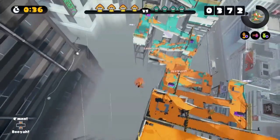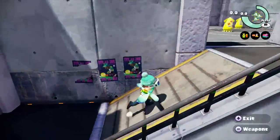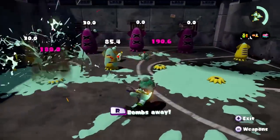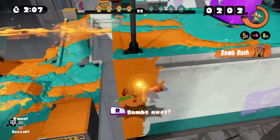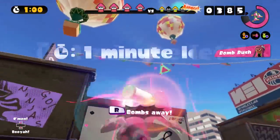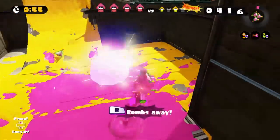If you're super jumping to your doom, you can also throw one out in the hopes that you'll splat something. The special of the Splat Charger is the Bomb Rush, which allows you to throw as many Splat Bombs as you want for roughly 6 seconds. When activating this, there is a small animation that your inkling will be forced into for half a second, so mind when you use it. Most players seem to use this for inking turf, which isn't a bad idea for some locations, but you'll probably also want to use them in combat.